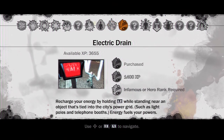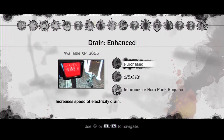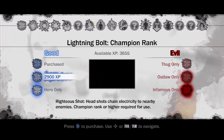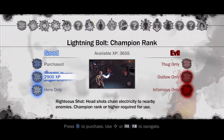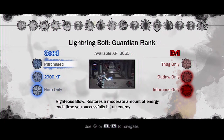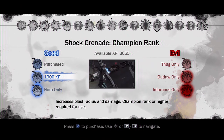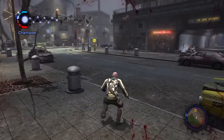We can increase our melee damage. Automatically recharge energy by grinding on electrified wires — they don't come in handy, I don't think I need that right now. Gigawatt blades — I feel like this one would be better. Righteous Shots: headshots chain electricity to nearby enemies. Righteous Strike. Righteous Blow. I think I might go for the grenades for right now — increases damage and radius. Then we'll work back up to the Lightning Bolt upgrade.